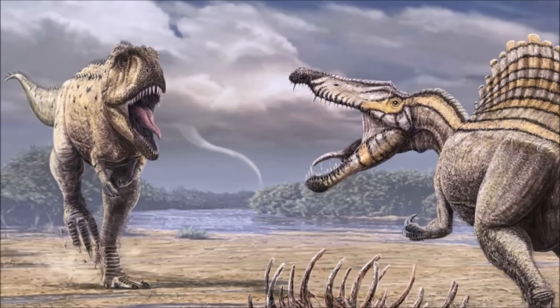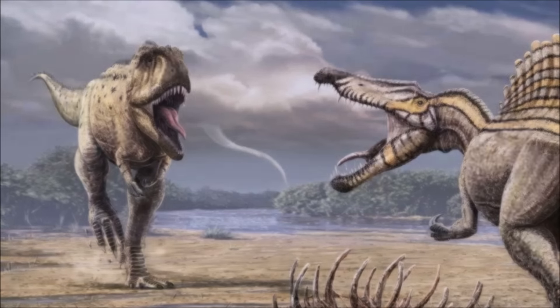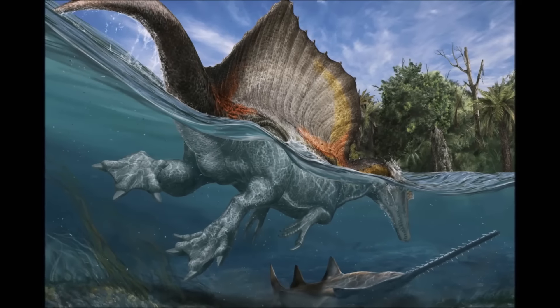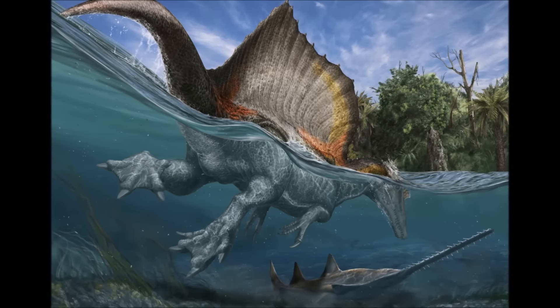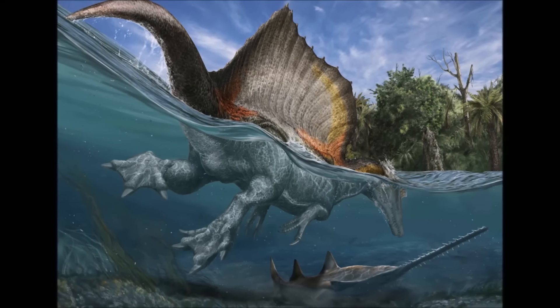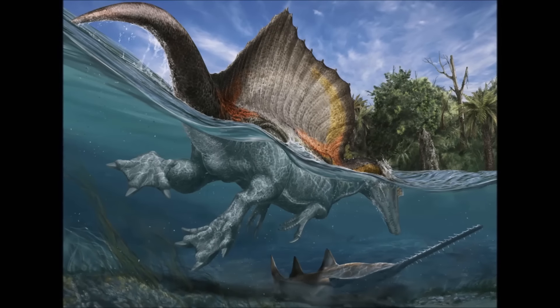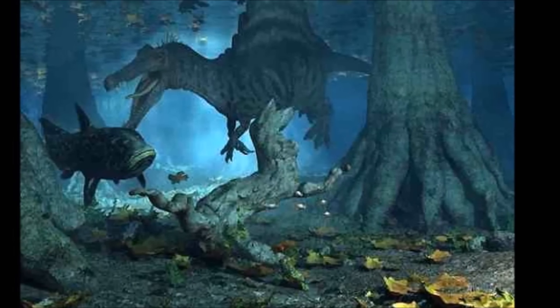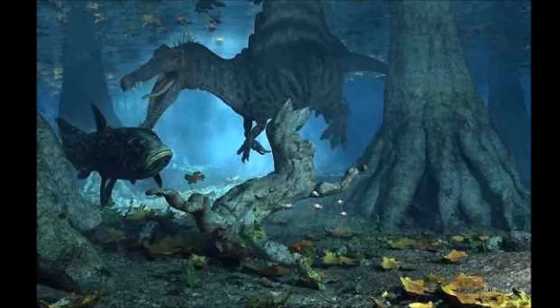The Spinosaurus also has the ability to swim and hold its breath for a long period of time because it's partially aquatic. So if it were in trouble and had to make an escape, it could go into the water where the Therizinosaurus would get absolutely destroyed — though I doubt the Therizinosaurus would be dumb enough to chase the Spinosaurus into the water.